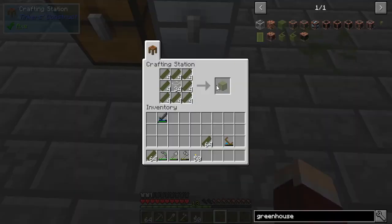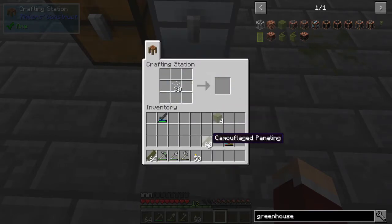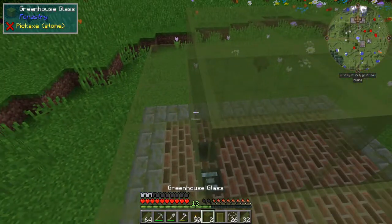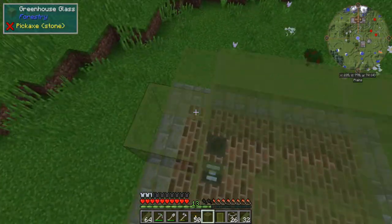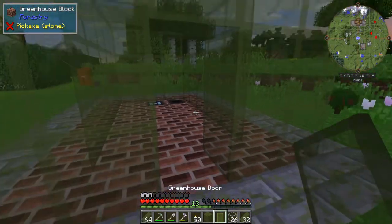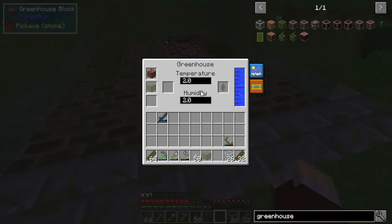We're going to need that one connecting block plus enough for the door and the sprinkler. The door needs six, so eight altogether. Let's go ahead and make the door so the multi-block can actually form. We'll put this one connecting block on the back — it could be anywhere as long as it's connecting the wall to the ceiling in some way. Now we can put the door in, and you can see the greenhouse has formed.